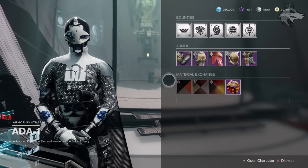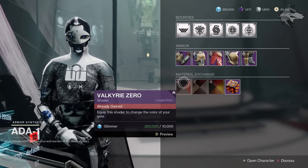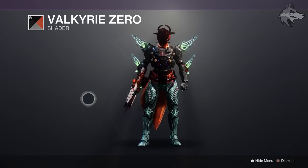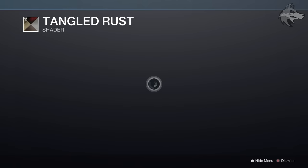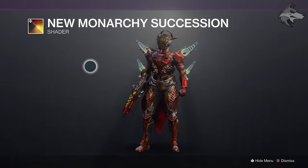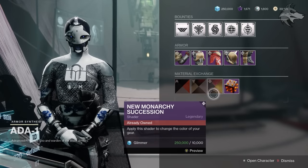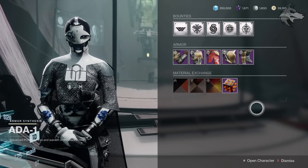At Ada-1 this week there is the Tangled Web set of armor, the Valkyrie Zero shader from the Warmind era to add to collections, Tangled Rust, and the new Monarchy Succession shader. These all cost 10,000 Glimmer. Not sure how frequently some of these have come up over the past few weeks — maybe they've updated Ada to sell slightly different shaders. Let us know in the comments.